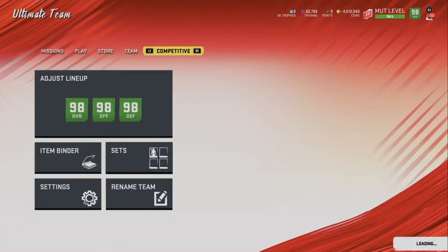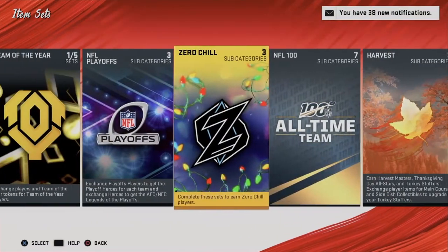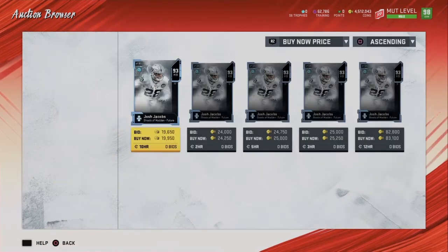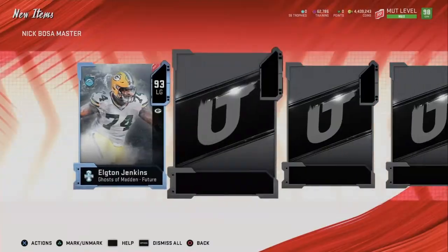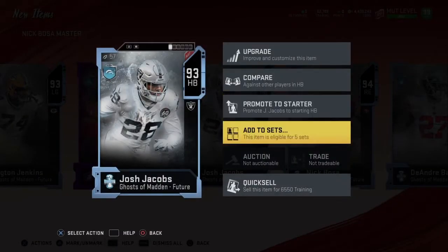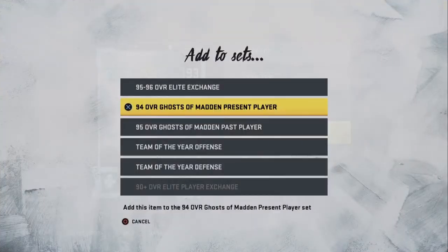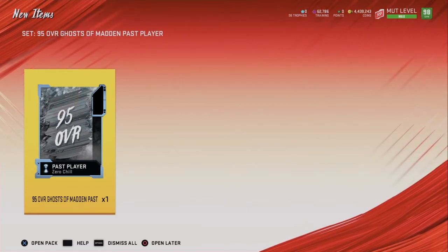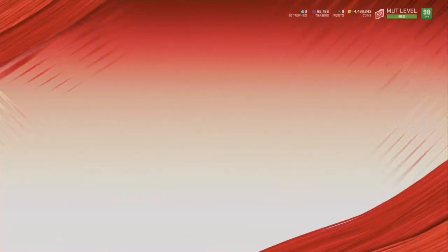With only an 18,000-coin difference, worst case scenario I could pull Marvin Harrison and still gain about 10,000 coins profit. If the difference is ever below 20,000 coins, there's no way you can possibly lose coins. Since the method is profitable, go to the Nick Bosa set, buy all three set pieces for about 73,000 coins, put them into the set, and you get the Nick Bosa master pack. Inside you get Nick Bosa's power up and three 93-overall NATs. Put those NATs into the 95 overall Ghost of Madden Past player set and sell Nick Bosa and his power up.